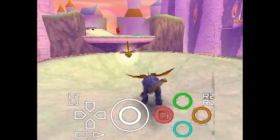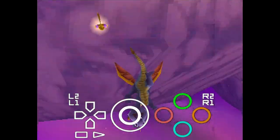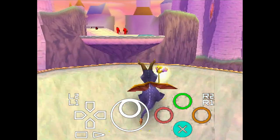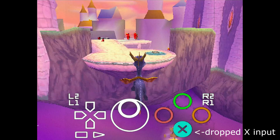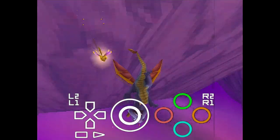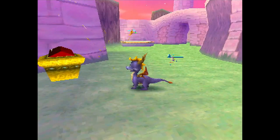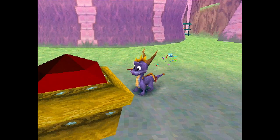Now, with levels like Lofty Castle, where it seems like they didn't go back through it with a fine-toothed comb, we can see issues of lag going over loading zones where inputs drop. This level is known to be a total doozy in speedruns because you can actually lose your inputs depending on where you go. Some of these later game levels didn't quite get the same treatment as a level like Dry Canyon, where they were able to go back and do the whole lag reduction thing. This game was built under a crunch, but the red spring chest in Lofty Castle — it remained.